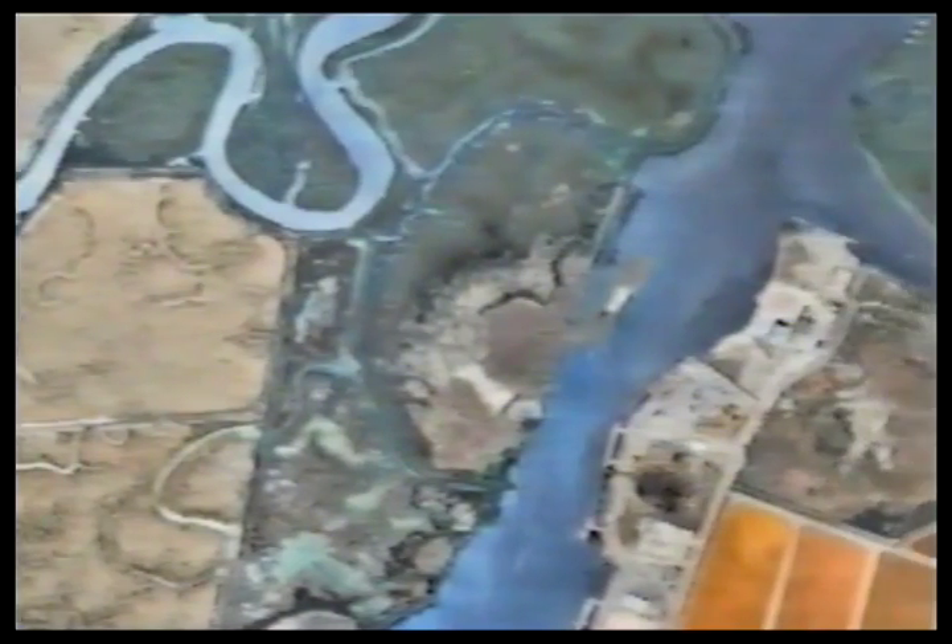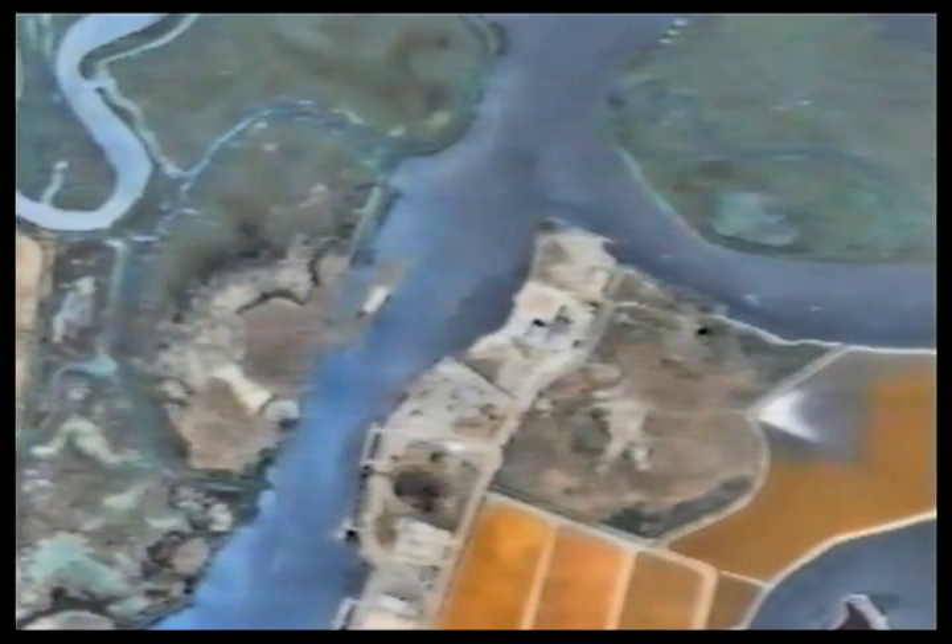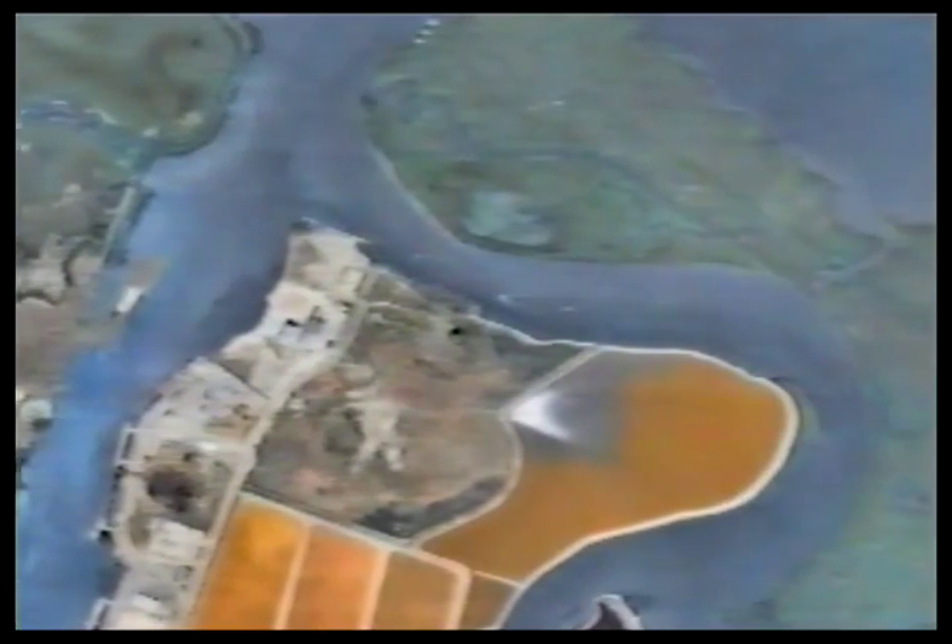Immerse yourself in a fully interactive world featuring over 25 different non-flyable aircraft, complete with radio chatter. Flight 2 features 8,500 square miles of photorealistic terrain over the San Francisco Bay Area.